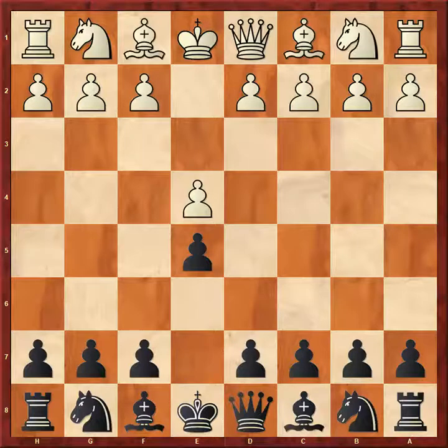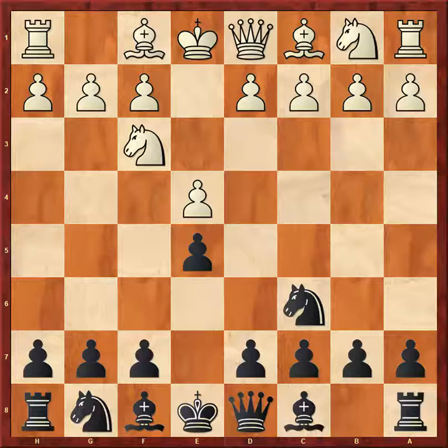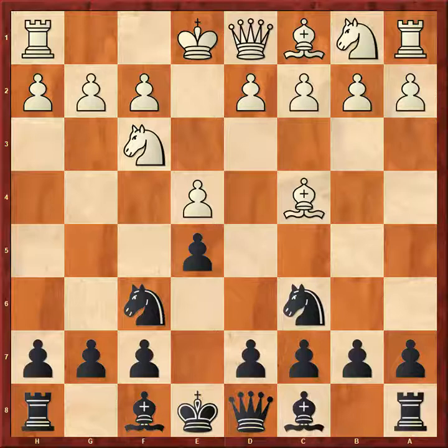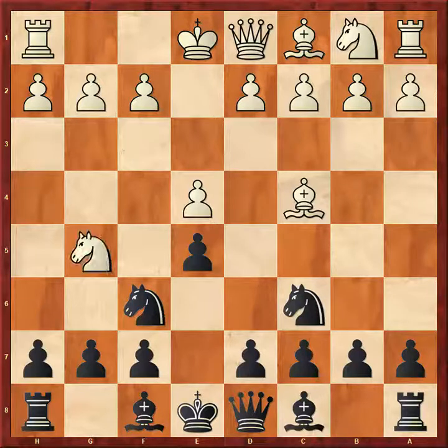E4, E5 — no explanation needed. Knight F3, Knight C6, Bishop C4, Knight F6. This is the Two Knights' Defense. If you're going to play this move, you need to have an answer to Knight G5. You have to know how to protect this F-pawn. If you play Knight F6 and don't know how to handle this pawn, you're going to get creamed.